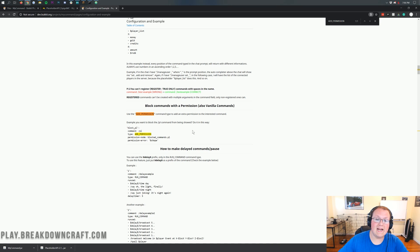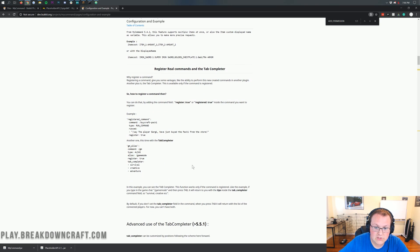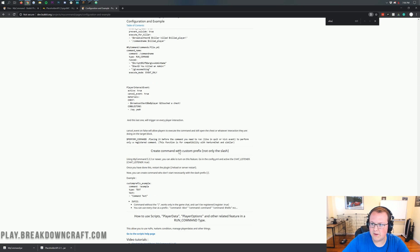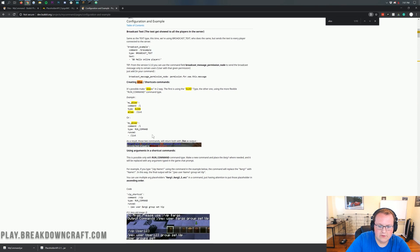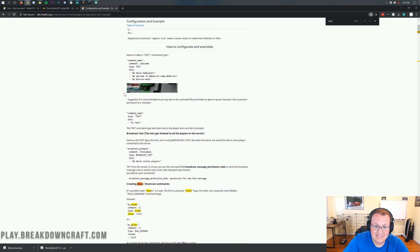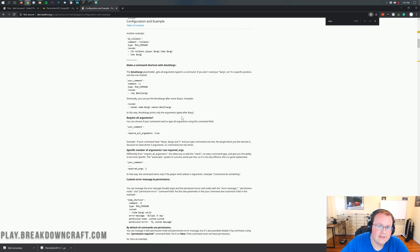This is how you can add custom commands to your server. There are so many different options, but most of the time you're going to be doing things like the alias. From my experience, you're going to be using alias a lot. You're also going to be using broadcast a bit, or just text for sending the player a text. For example, when you do slash discord on BreakdownCraft, that pulls up the MyCommand text that shows the Discord link. Simple stuff like that.